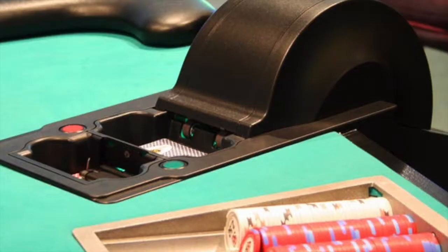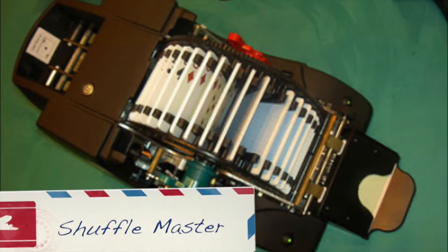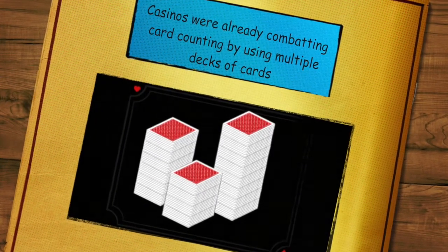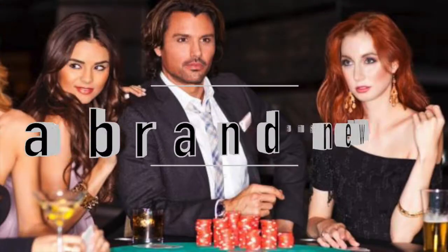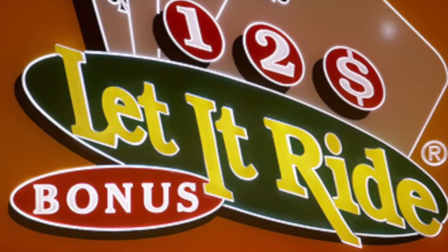In 1992, a company called Shuffle Master introduced a machine that could automatically shuffle a deck of cards. The machine was also called the Shuffle Master. The Shuffle Master was meant to help stop people from card counting in casinos. But by the 1990s, casinos were already combating card counting by using multiple decks of cards. This meant that casinos didn't really need the Shuffle Master machine. To help sell its Shuffle Master machine, the Shuffle Master company invented a brand new table game that only used a single deck of cards. The game was Let It Ride.